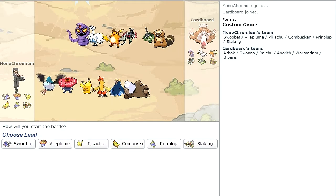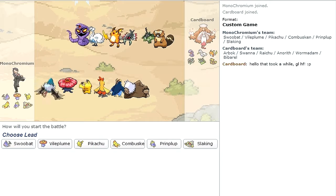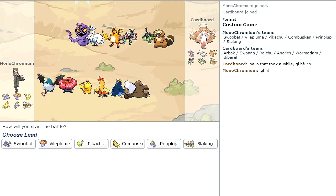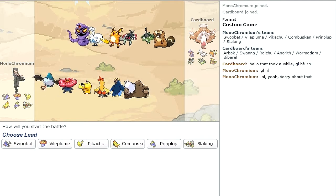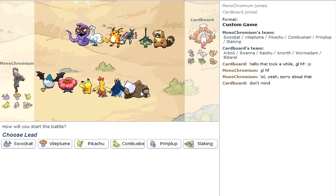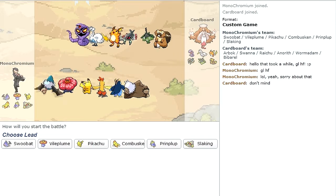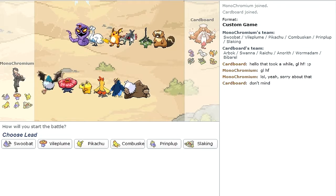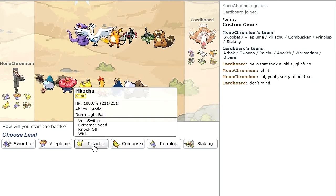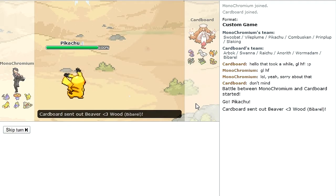First one against cardboard — I like his team. I wonder what the Anerith is there for. Good luck, have fun. Hopefully we'll not have too many problems here. Where do we start? Who can set up rocks on this team? I would guess Anerith could. That Raichu probably has Lightning Rod — I'm going to start with Pikachu.